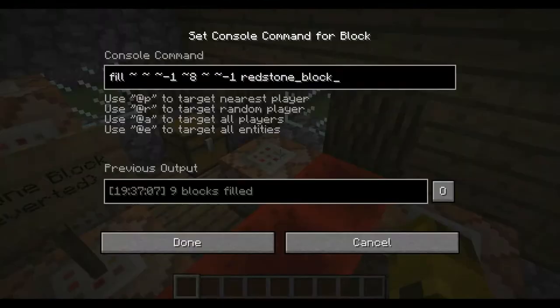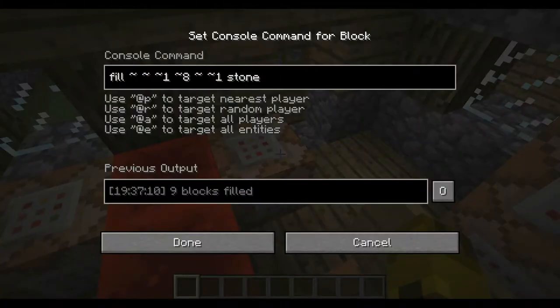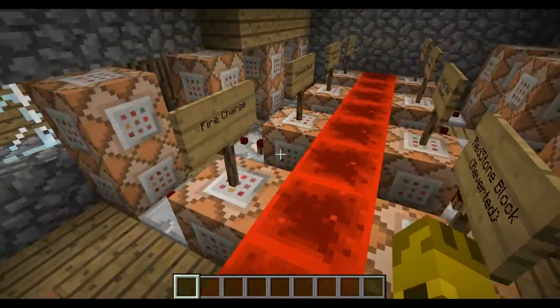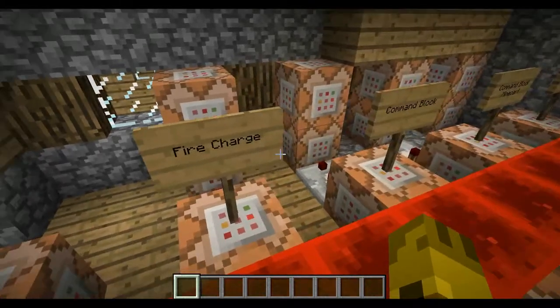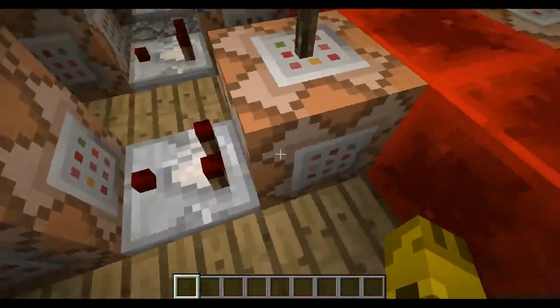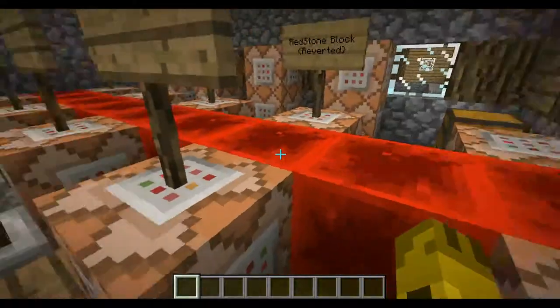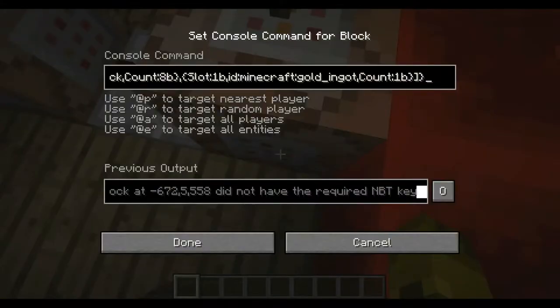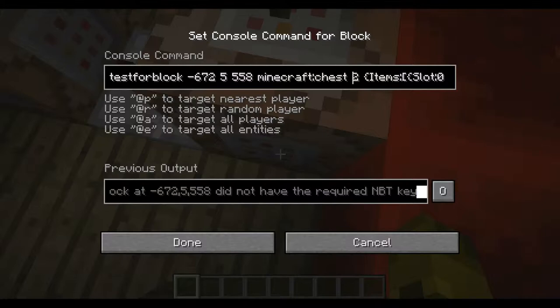What you gotta do is of course make the fill clock with a redstone block and then stone. For the items, basically what this command block is doing — getting repeated multiple times — is testing for the block at the specific location. If it's a chest, and then this number. I honestly do not know what that number means, but if it doesn't work and the previous output says something, it said the number it found was, like, two and expected zero. Just change that number to what it actually found.